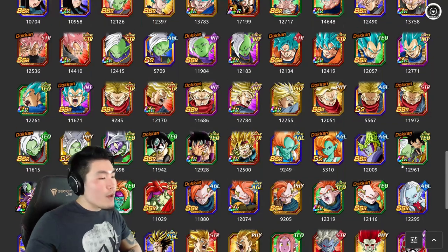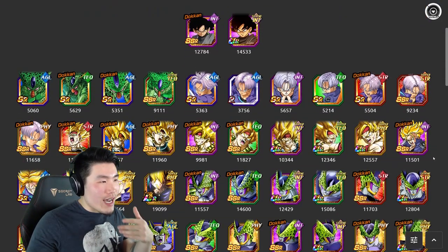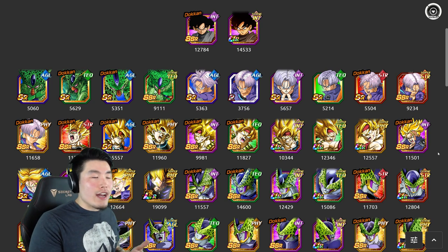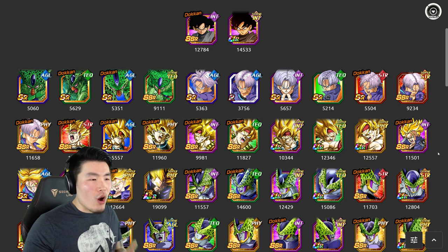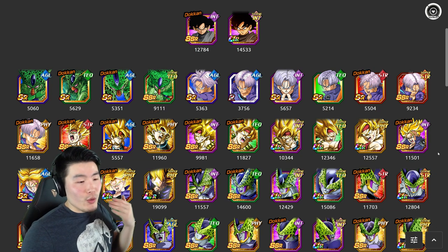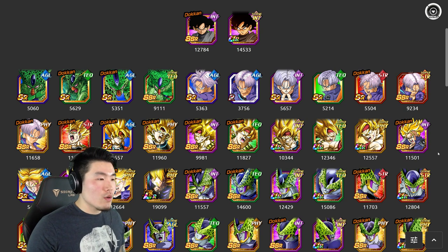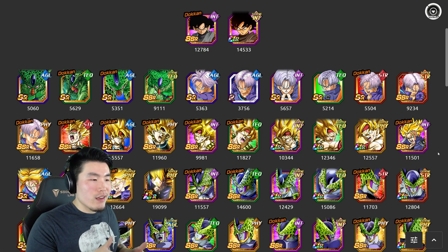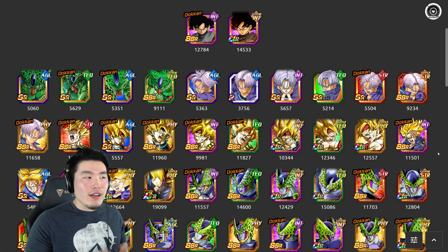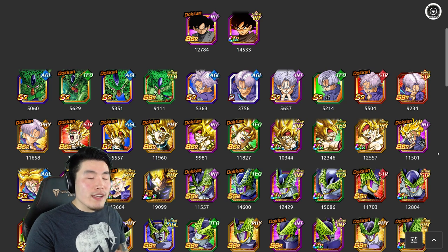Looking at the Time Travelers category, it has all the same Trunks variants, SSJ3 Bardock, LR Goku Black, LR AGL free-to-play Trunks, and LR Trunks. But in addition to all that, it also has LR Cell, LR Bojack — which the Future Saga category didn't have — LR Vegito Blue, and the Rosé variants. Basically, what I'm trying to say is that the Time Travelers category is essentially the Future Saga category, but even better — quite a bit better actually, because it has a lot more LRs and all the best units from Future Saga, plus more.